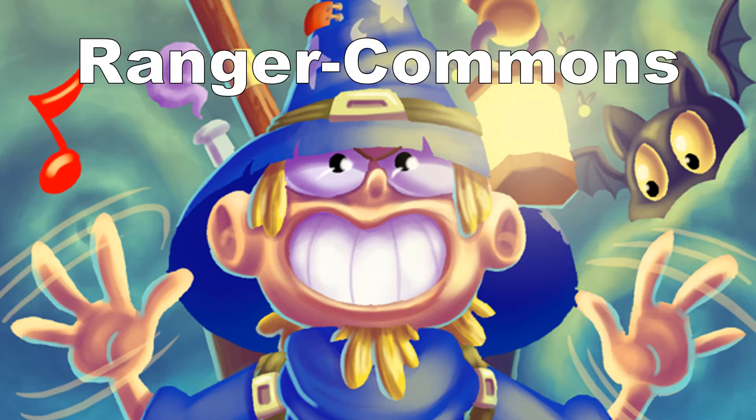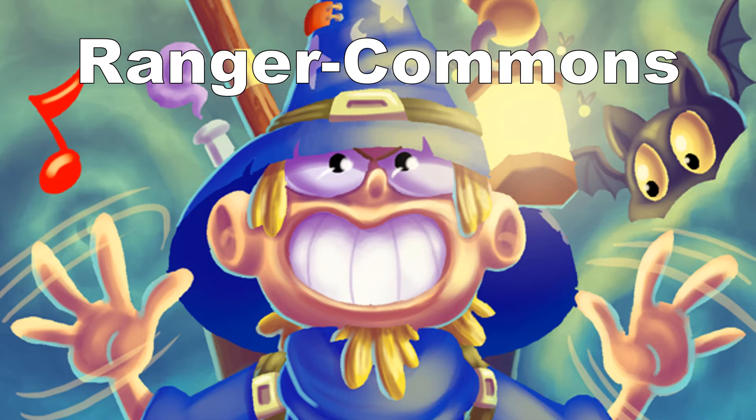Starting with the Ranger commons — these are the ones you'll see most often. The first one I really like is the Ooshiny. It costs 1, it's a mischief: unzap your hero and recycle 1. Recycle 1 means you may draw 1 card; if you do, move 1 card from your hand to the bottom of your deck. The recycle 1 is a may ability — you don't have to do it.